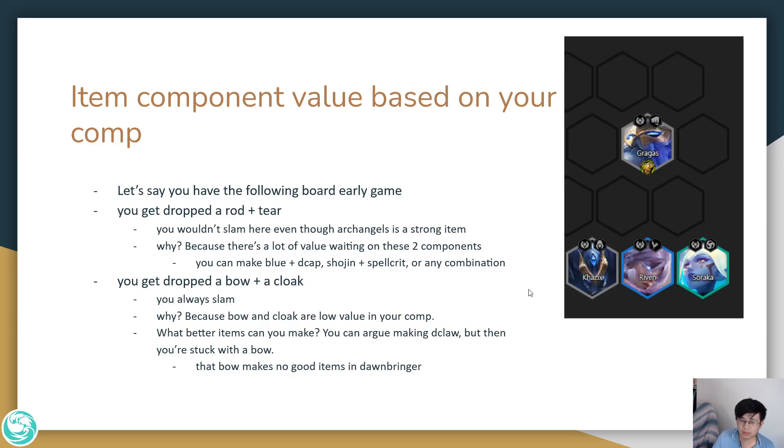Runaan's Hurricane would never be amazing in your Dawnbringer composition, but you put it on a carry and it gets rid of two low-value items. A common argument is: why can't you just save the cloak for Dragon's Claw? Well, if you save the cloak for Dragon's Claw, you're stuck with a bow, and the bow makes no good item on Dawnbringers. So at carousel, instead of going for Dragon's Claw, you'd slam the bow and cloak into Runaan's Hurricane and then grab a generically good component for Dawnbringers — a tear or rod would be amazing. So you would never go for Dragon's Claw here.